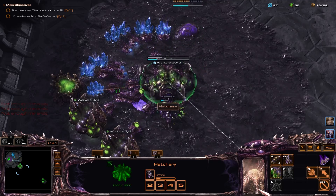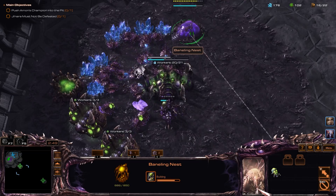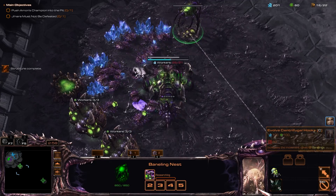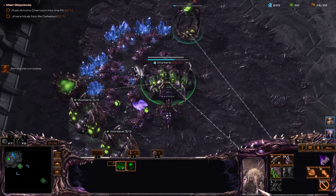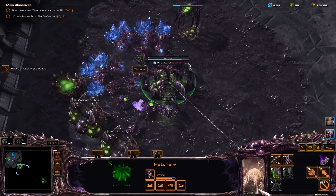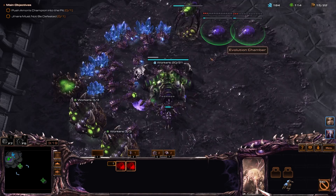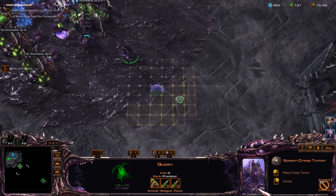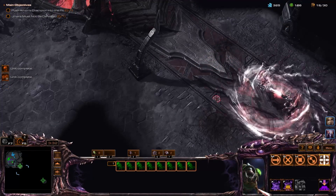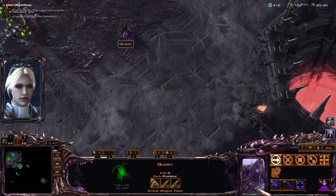We will get some free banelings pretty soon. I'm not even going to bother with any upgrades other than baneling nest ones, evolution chamber upgrades, and scourge upgrades too. We'll get our evolution chamber now. This is weird — I haven't actually tried doing this yet with just free units. My teammate is also doing prestige grinding; I think he's level 10 or under as well.